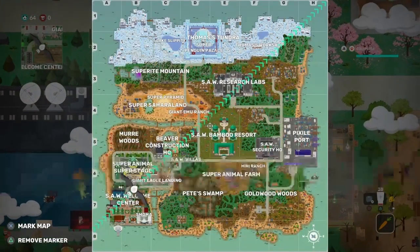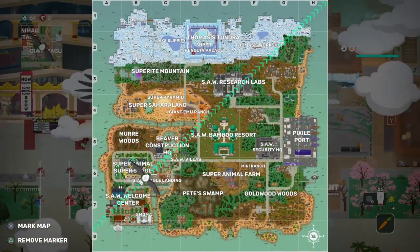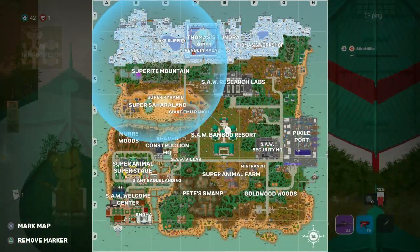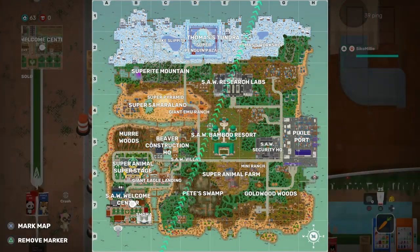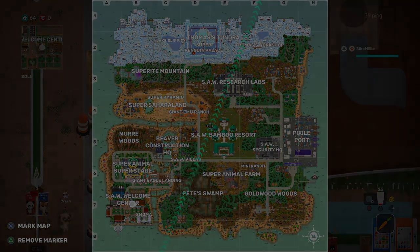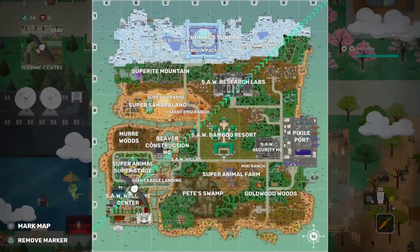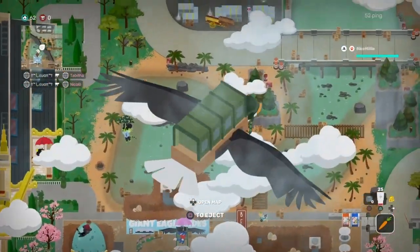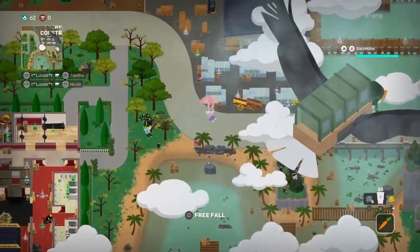Tip number eight: always remember where you're going. A lot of new players forget to check the map to see where the circle or next zone will be, so they can move there in time. It's best to pre-choose your landing location before the game starts by opening the map to see where the bird goes. This is especially useful in team-based game modes so your whole team knows the plan.